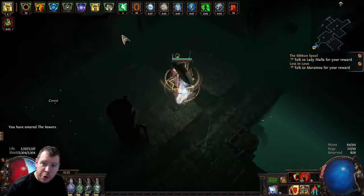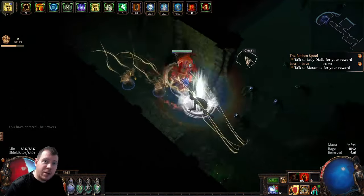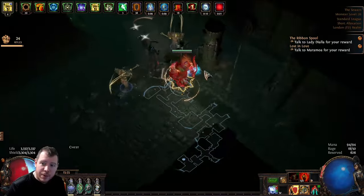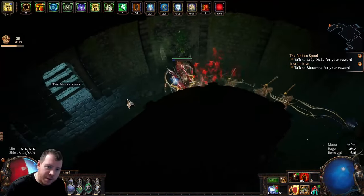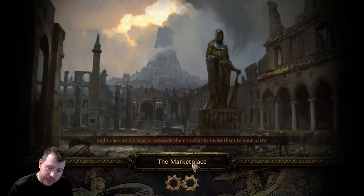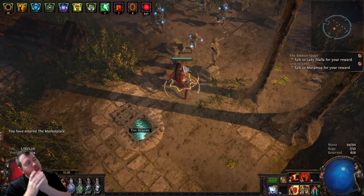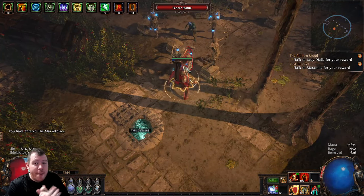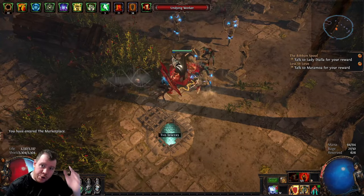If you did have the open room, the third and final bust would be up in the top left corner of the map. Once you've picked up the third bust, just head in a northerly direction and you are looking for the marketplace.